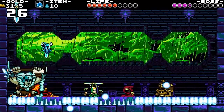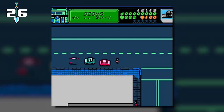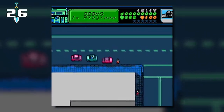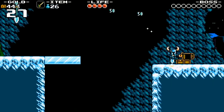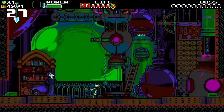Shovel Knight embraces the look and feel of the NES but without its technical limitations. For instance, they got rid of sprite flickering, which occurred when the NES tried to display more than 8 sprites per horizontal line. They also added features like widescreen, bigger sprites, an expanded color palette, camera shakes, and lots of background parallax animations.